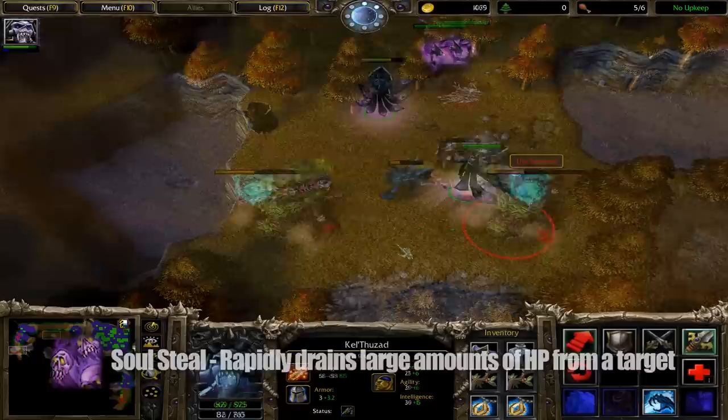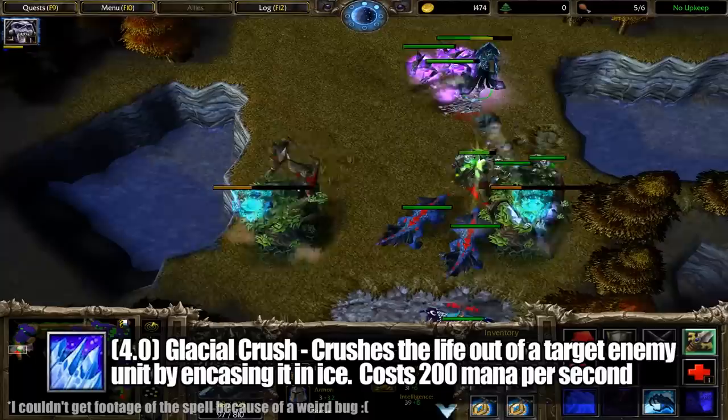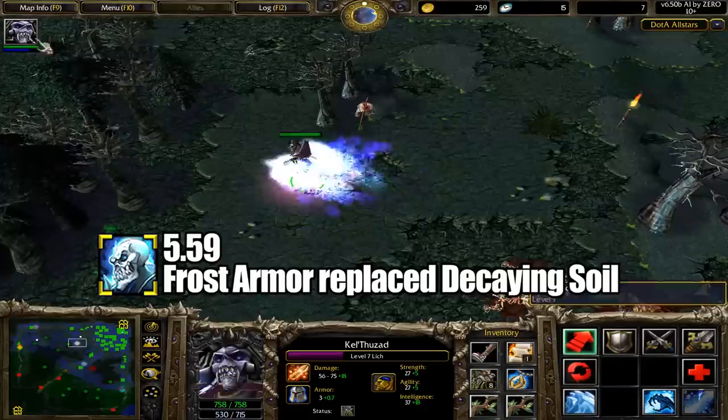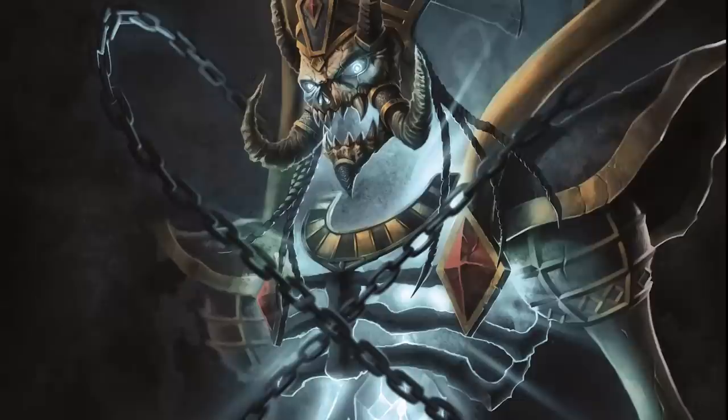In 4.0, Soulsteel was replaced by Glacial Crush, which encases a unit in a glacier of ice, dealing damage every second at the cost of 200 mana per second. In 5.1, this was replaced by Chain Frost — the lovable frozen pinball of death that we're still dealing with today. To complete the image of Lich as we know him, Ice Armor replaced Decaying Soil in 5.59, although at this stage it was known as Frost Armor.